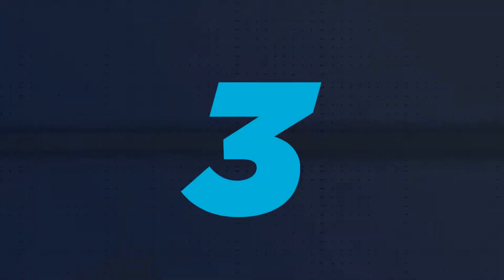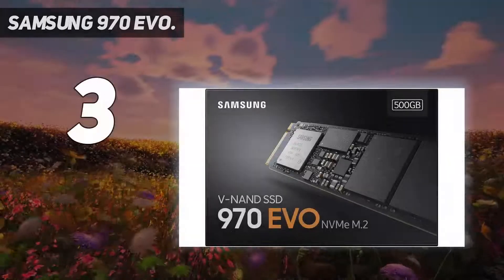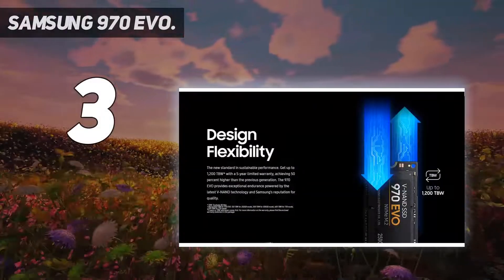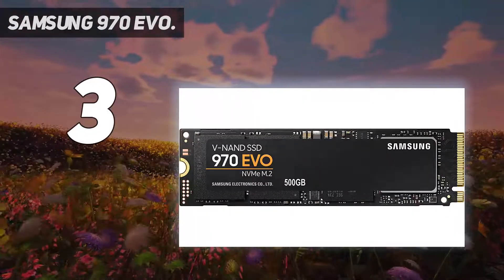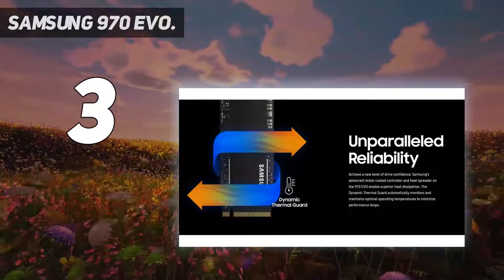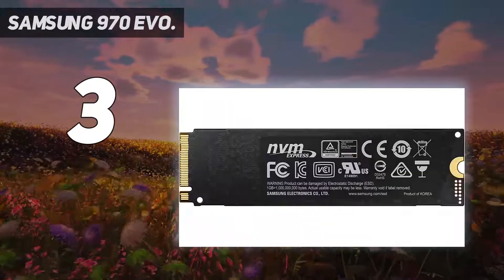At number 3: the Samsung 970 EVO Plus. The Samsung 970 EVO Plus offers a slight bump in write performance over the 970 EVO, all for the same price. There was a time when you could pick up the non-plus version for slightly less, but those drives seem to have disappeared now.